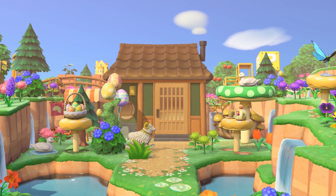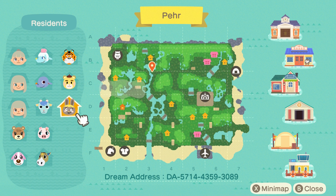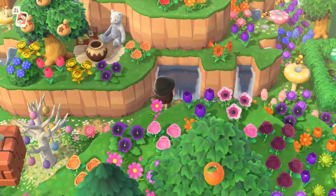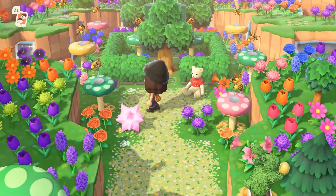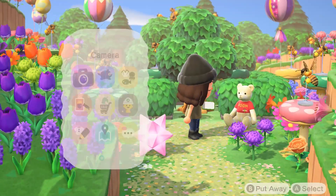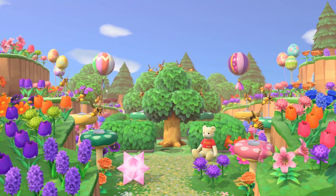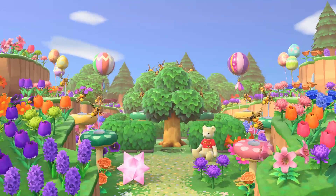It also reminds me of the character Rabbit. Let me look at the villagers again — Bonbon I'm assuming is meant to be like the character Rabbit. Now this is too cute — look at all of the bees! Oh my goodness, this is just one of those islands. Look at all those bees, and then we have Pooh right there as well, maybe trying to get some honey. Of course there's a swarm of bees trying to protect their honey — this is so incredible!